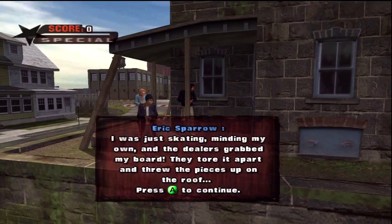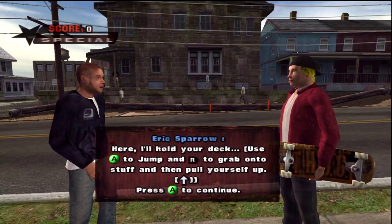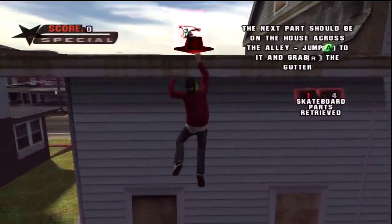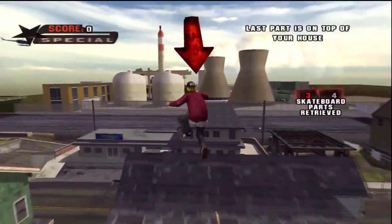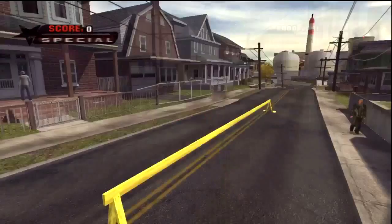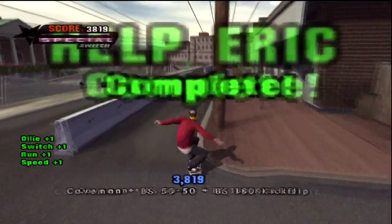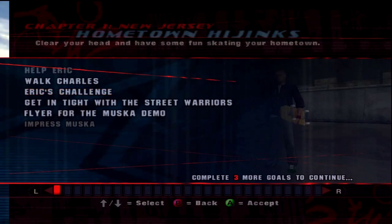Chapter one: Hometown Hijinks. This is Eric Sparrow as I said before. The dealer's grabbed his board and busted his knee, so we gotta go retrieving — the wheels are on top of the garage, trucks are on top of this roof, and the deck is on my house. You'll notice this game definitely starts out really easy, but that's just how it goes and it will get a lot better as we get to the later levels after New Jersey.